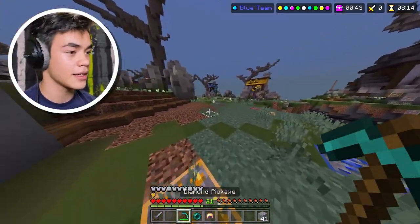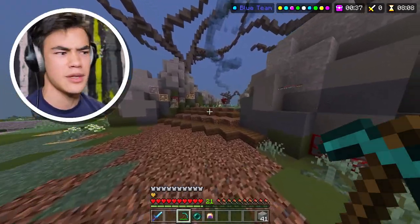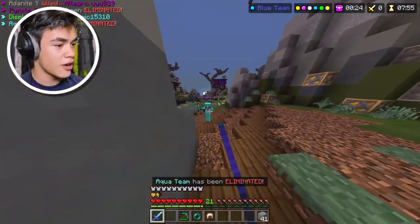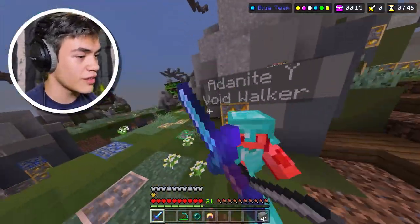There's a person following me — hey what's up man! We've got basically the same stuff. Into the void he goes — but he's a Void Walker, so he's probably gonna respawn and come back to kill me. Oh yes — a sharpness one diamond sword! I actually didn't know they added those to the game. There's one person over there that kind of needs to die.